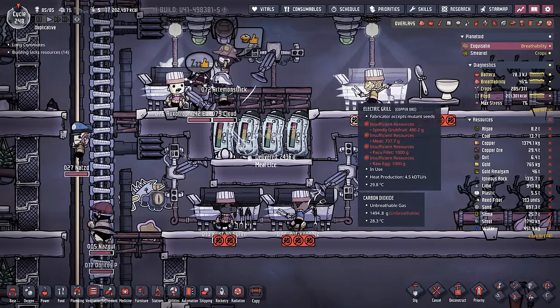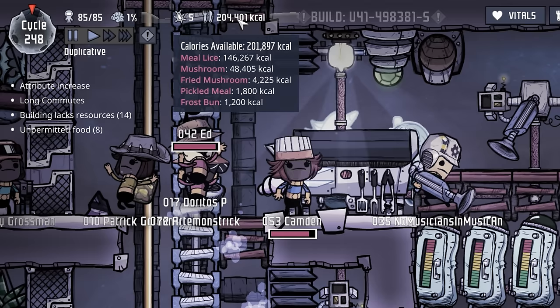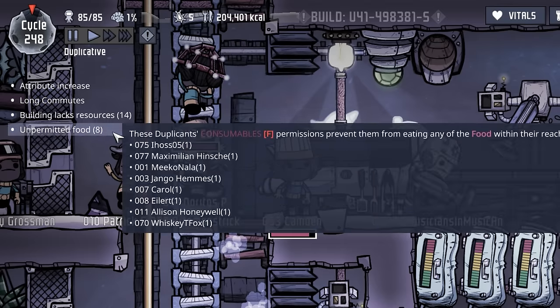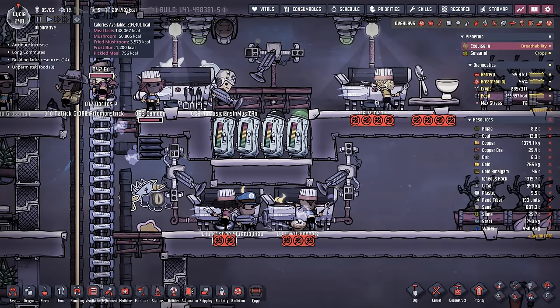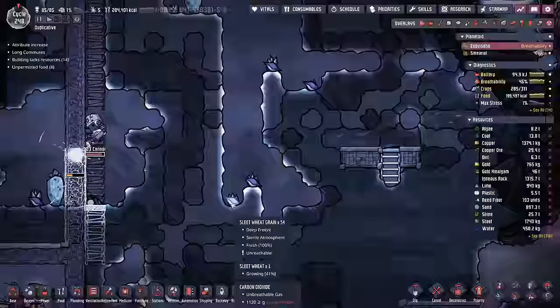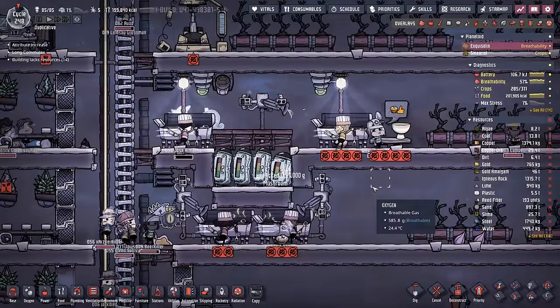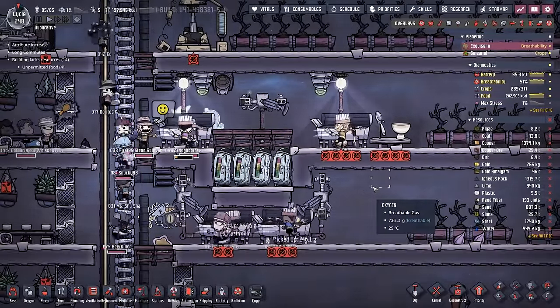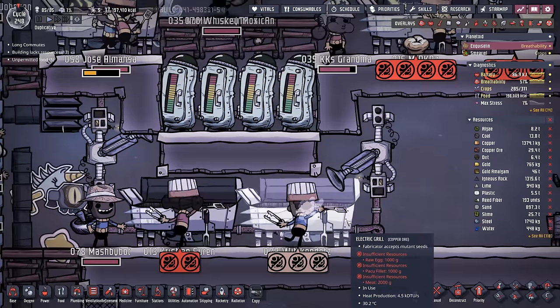Remember when I thought three electric grills was going to be enough? Apparently it's not. We're sitting at over 200,000 calories and yet we're still getting a bunch of unpermitted food messages because the cooks can't cook it fast enough. I'm finally starting to feel better about the food thanks to the sleet wheat grain. Some of these piles have been sitting here all game — there's 54 right here, 54 here and here. It only takes three sleet wheat grains to make an entire frost bun. So with the help of the sleet wheat, we finally have the surplus we need, and we added a fourth electric grill.